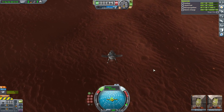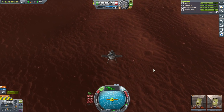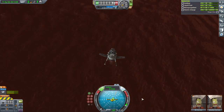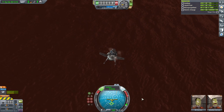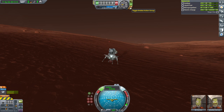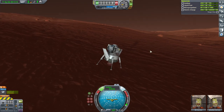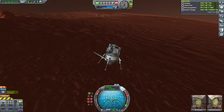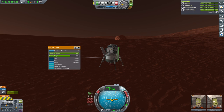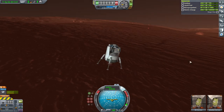There are craters scattered around, that's for sure. We're going sideways. Okay, we've landed. We're on a sort of slope. Let's bring in the brakes, RCS off. We definitely do not want the brakes to deploy on the way up, because that would cause bad drag.